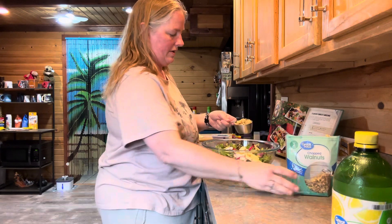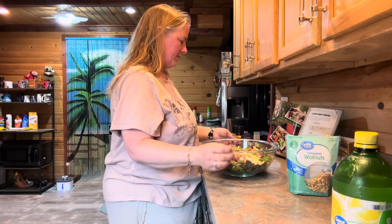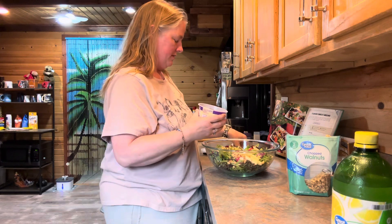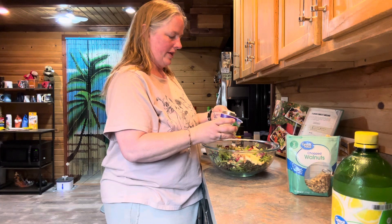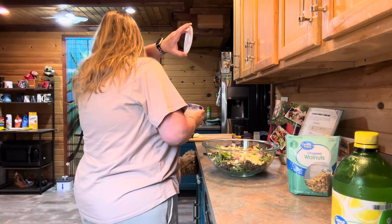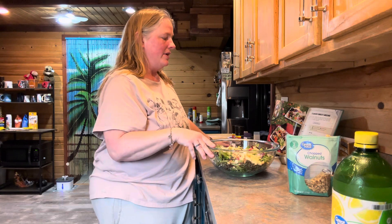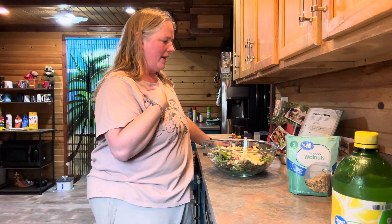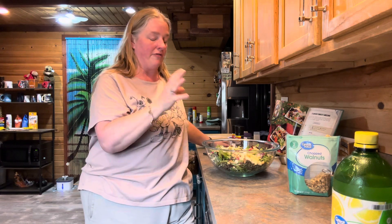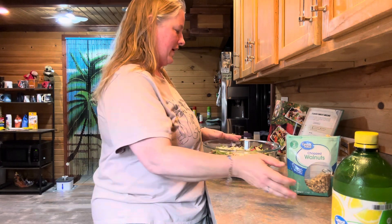So I'm using half a cup of chopped walnuts. Then you're going to need a quarter cup of shaved parmesan — I have grated parmesan, so I'm just going to use that. You're also supposed to put in the petals from your edible flowers: a half ounce of edible flowers total, so a quarter ounce in the bowl. Once you get all of that in there, you're going to add the honey vinaigrette and toss until evenly coated.